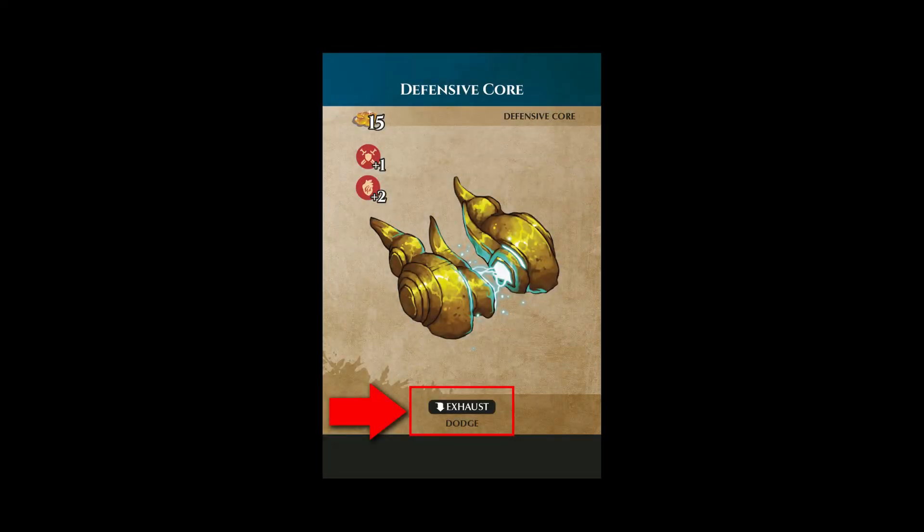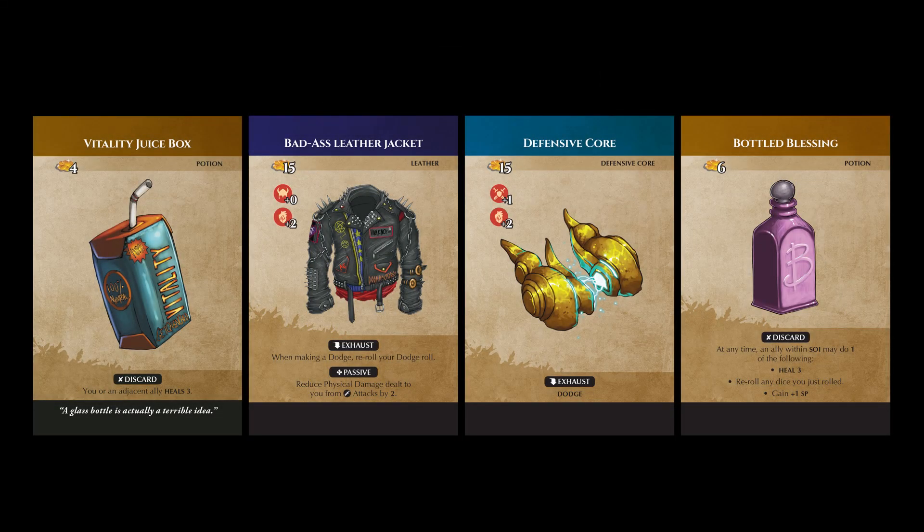Some cards might have abilities that grant actions that can only be used outside of your turn, such as dodge. In these cases, you can use those abilities when you could normally take the corresponding action. In addition to only being usable during your turn or when they say they can specifically be used, abilities will always have conditions.